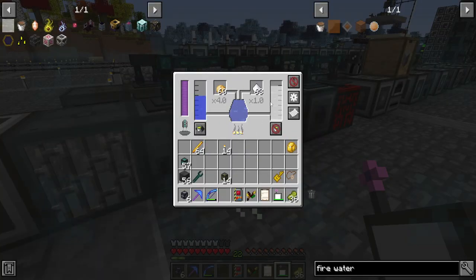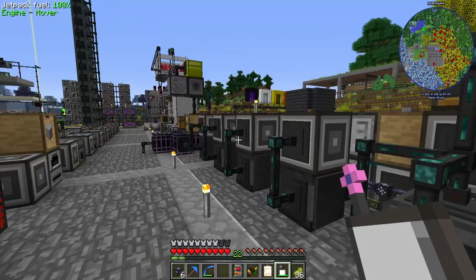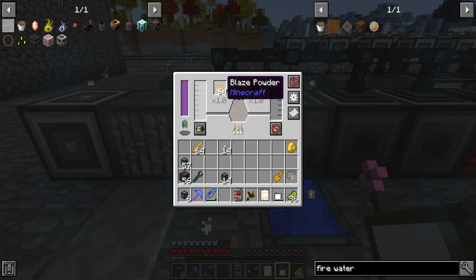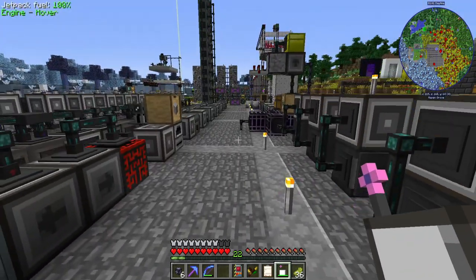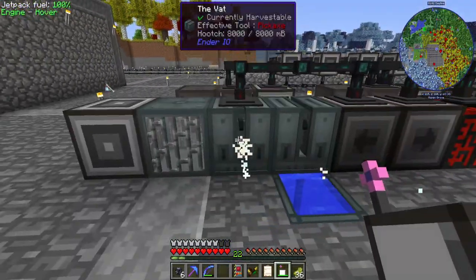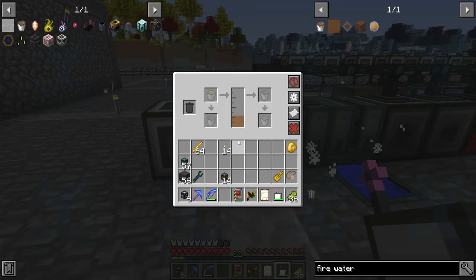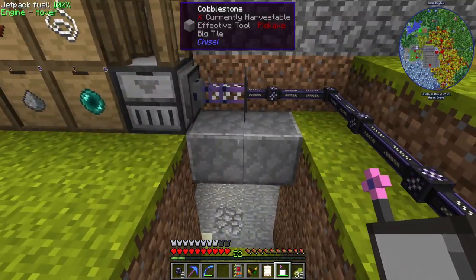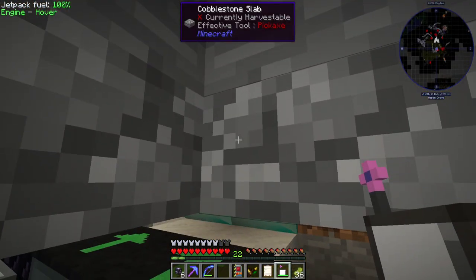All of these resources are entirely automated. Water is obviously free. Potatoes and sugar are being farmed—sugar in the agrocraft farm. Blaze rods are in there. Redstone we have so much of I don't have to worry about it. Eventually we'll make a seed for it. So yeah, we can make as many fire crystals as we want, and I'm pretty sure they're not actually used up in crafting recipes, so we only need a couple.